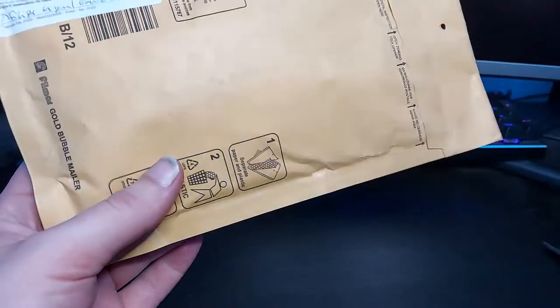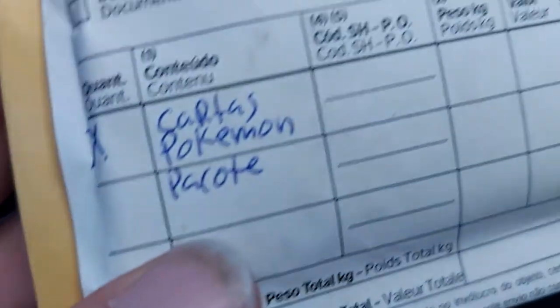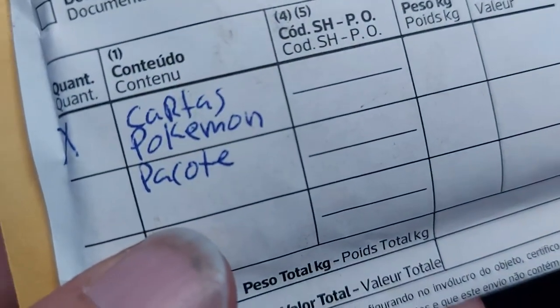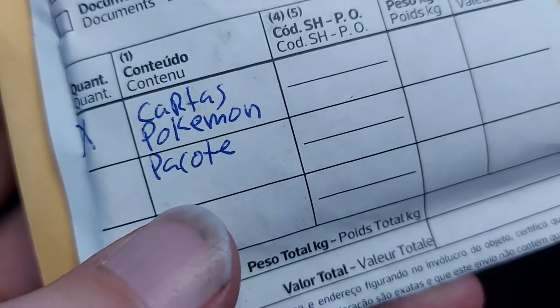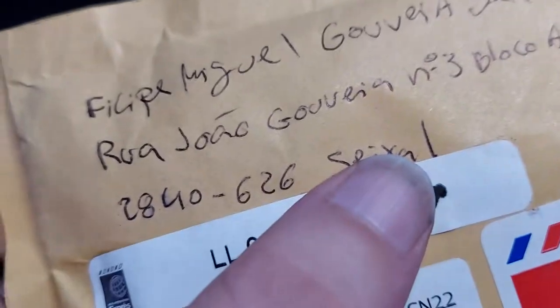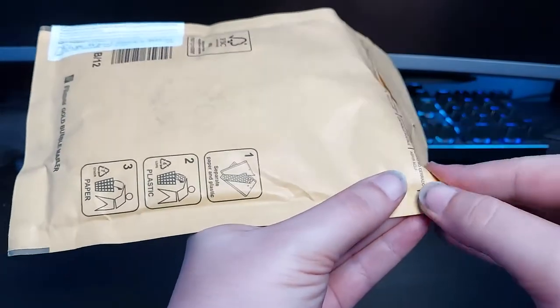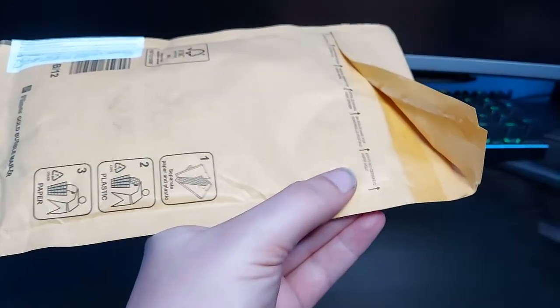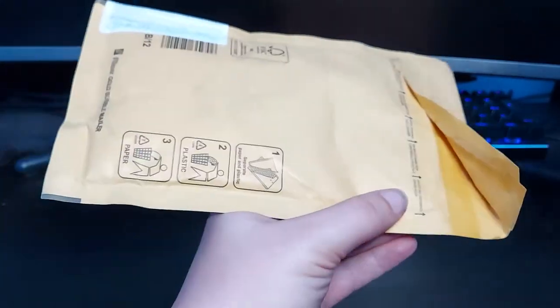And this is, as you can see here, 'Cartas Pokemon' — so, Pokemon card. This is a Pokemon card from wherever he's at. So let's go ahead and get into opening this. I was going to use a pair of scissors, but obviously it seems as if we don't need these.